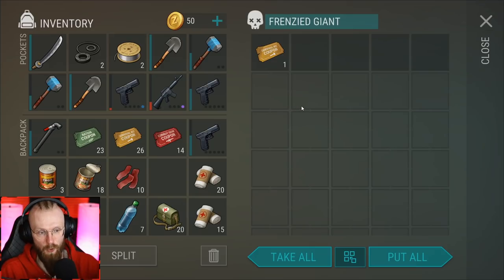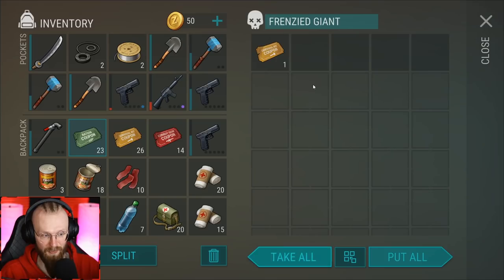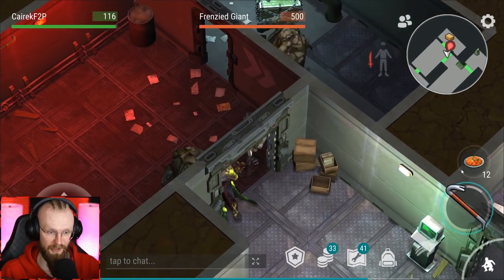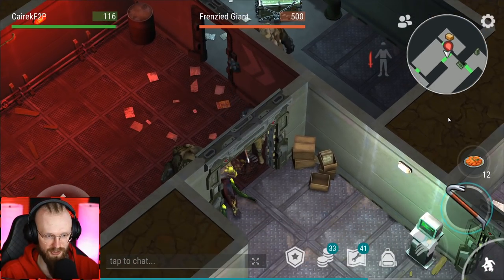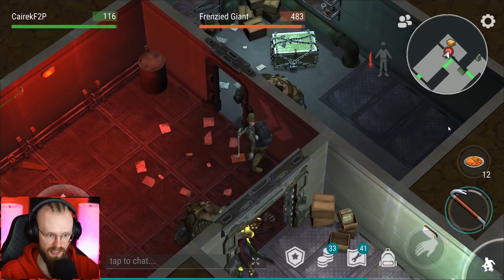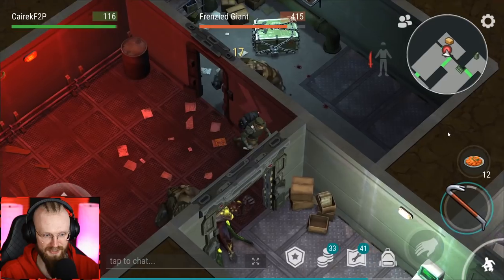We've got another orange ticket — I'd like to get a red one. Check this out: we're already at 26 orange and 23 green, so we can open up green and orange crates. We are gonna open up that red crate today, no matter what — we're gonna open up three crates. Maybe that's even the first time we open up three crates at the same time, because last time I was only able to open green and orange, and the next day we opened a red crate.